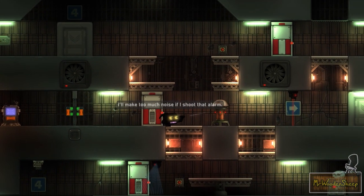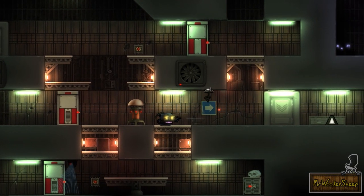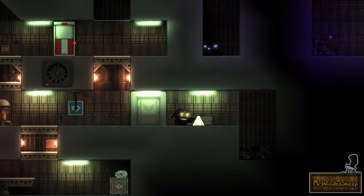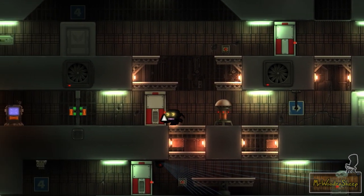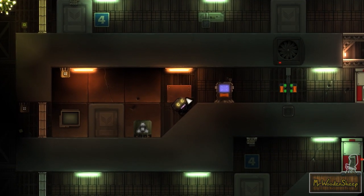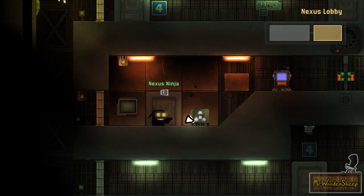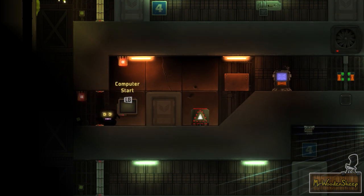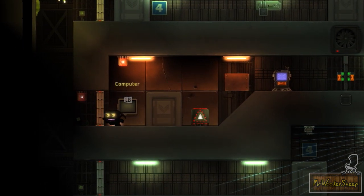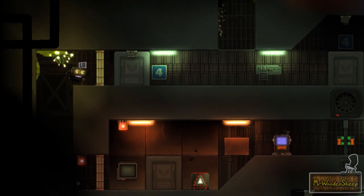If I make too much noise I'll shoot — oh, I make too much noise if I shoot the alarm. Let's not shoot the alarm then. There's a power node here which is pretty cool. In the story mode there are different places that are powered. I can take out the power nodes and put them into different generators around the map, and it'll power down certain areas and power up certain areas. It's nice.